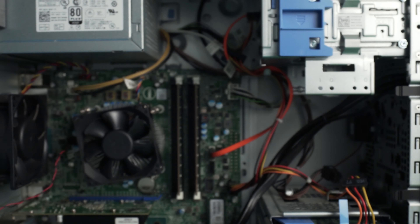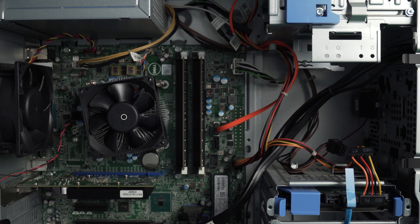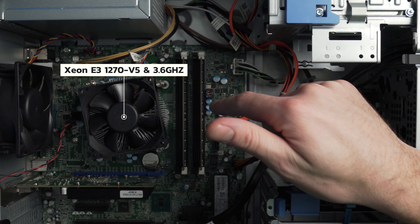Alright, the Dell Precision 3620. I already covered this system and unboxed it after I bought it from eBay. If you want to see that video, check the link up here. But first things first, let's run through the specs again for those of you that missed the first video. At the heart of this machine is the Intel Xeon E3 1270 V5 processor clocked at 3.60 gigahertz. This processor is basically equivalent to an i5-6600 and offers four cores and eight threads versus the four cores and four threads that an i5-6600 would normally offer you.